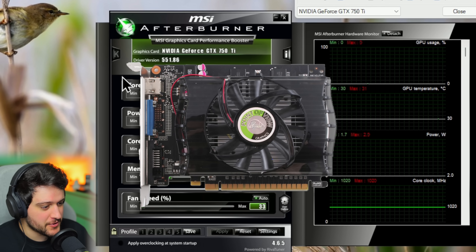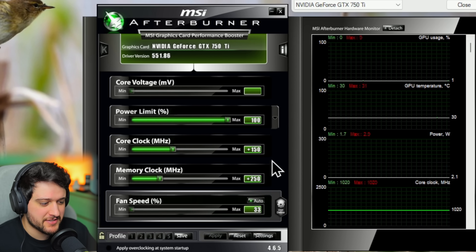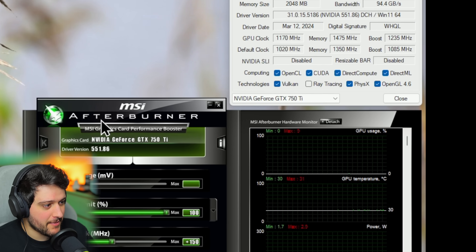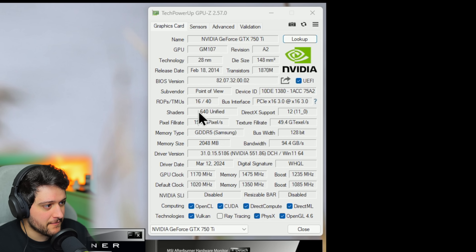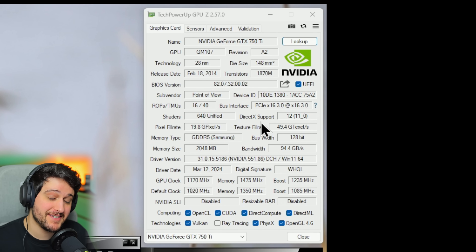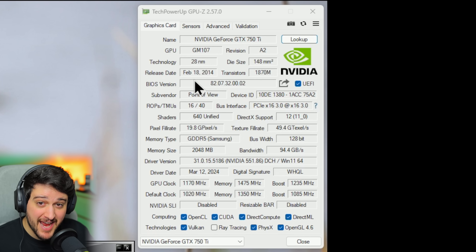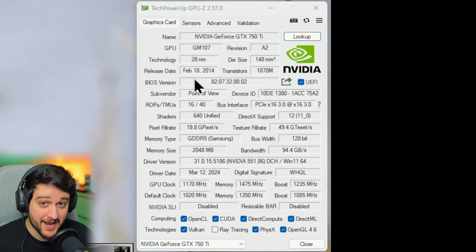This is a point-of-view version of the card. We are running it with the latest Nvidia drivers and I am overclocking it a little bit because it's just a reference design — it doesn't come overclocked out of the box, and the clock speeds it runs at are basically the same as a factory OC 750 Ti. Over in TechPowerUp's GPU-Z you can see all the GPU specs: 2GB of GDDR5, 640 CUDA cores, PCI Express 3.0 x16. And even though it released back in 2014, 10 years ago, it still supports the latest drivers, which is kind of insane.